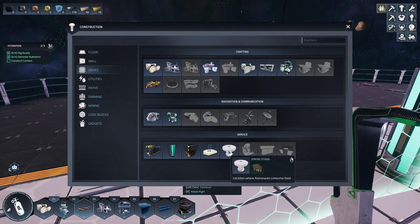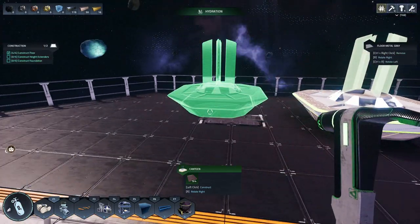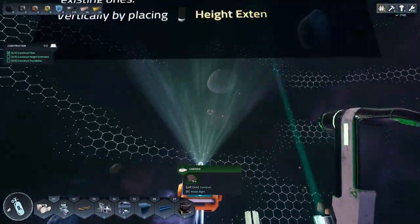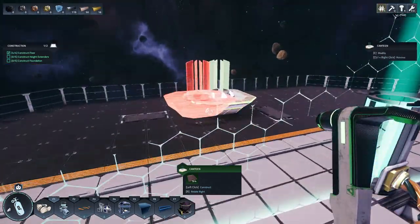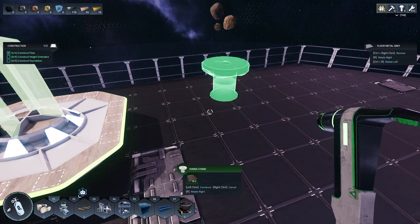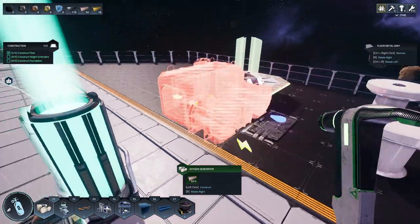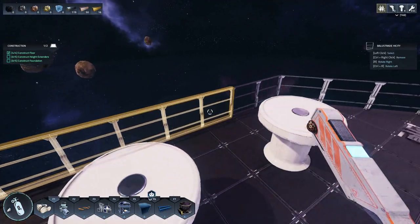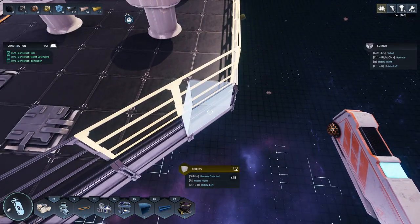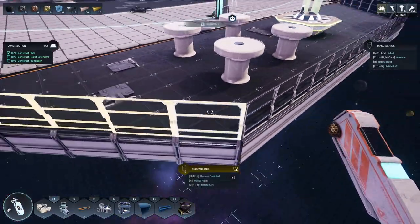Oh my god. You go to sleep, stop yelling at me. I can see my mission right there — I don't need you to keep yelling at me about it. This. Okay. Dining stand canteen. Let's slap the canteen up right here. Height extenders and foundation — that's going to be coming off of back here. What are you yelling at me about now? So wait, did I just finish the mission? Don't I also need this? Dining table? There we go. Nice little canteen looking area.